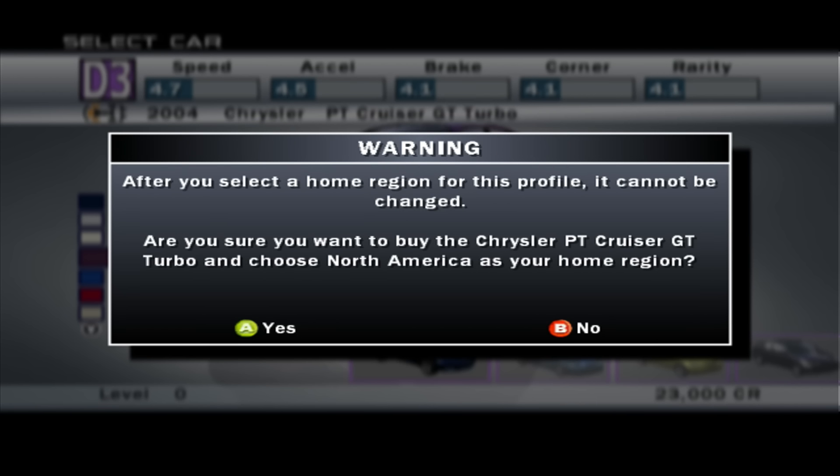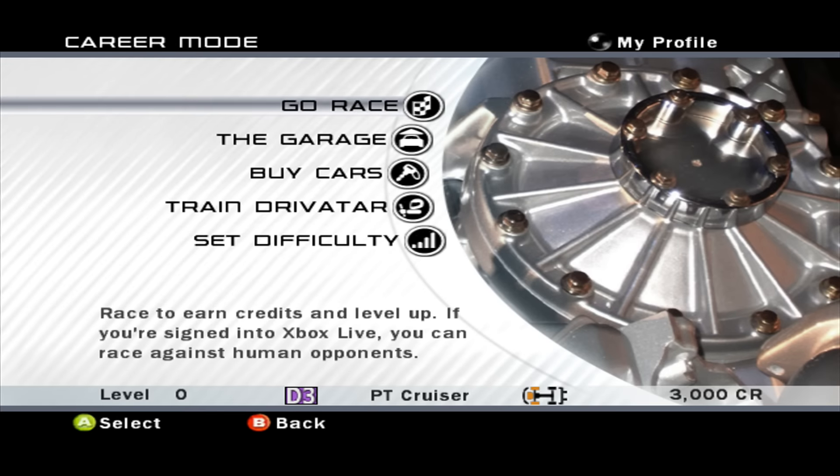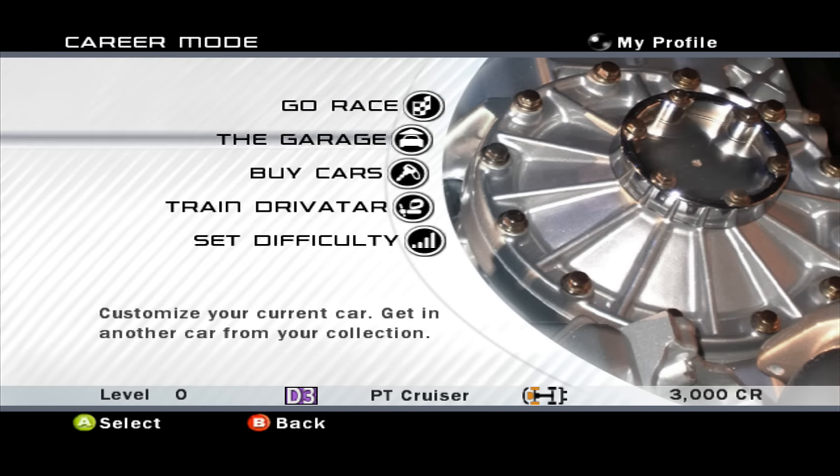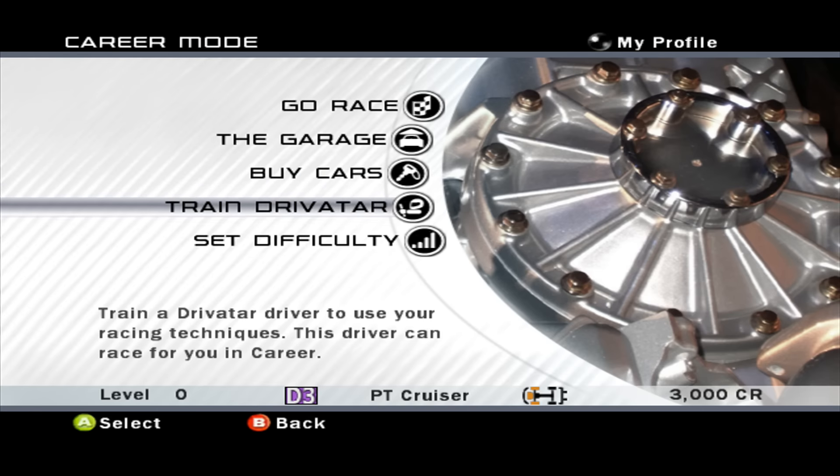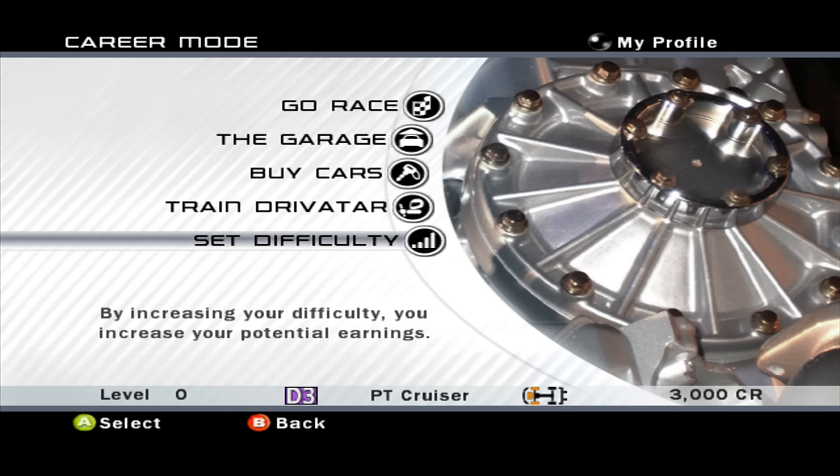Okay, you can't change the home region - later games you could change it. Yes, I definitely want a turbo Chrysler PT Cruiser. I've missed having this car available to mess around with. This is also interestingly the first appearance of the Drivatar system in the Forza series - an interesting little system where you could train up a driver to drive on your driving style and then send him out to do races. It was quite interesting.